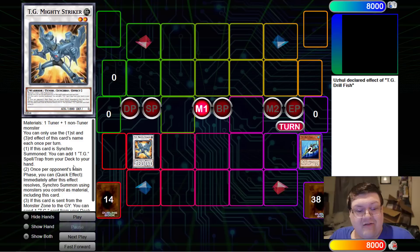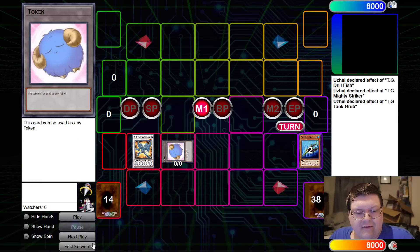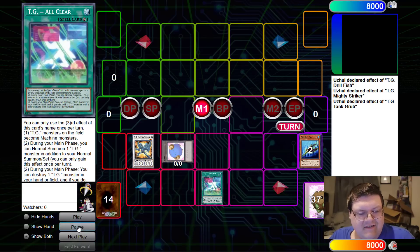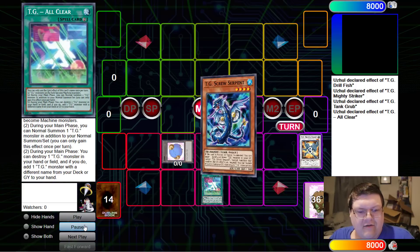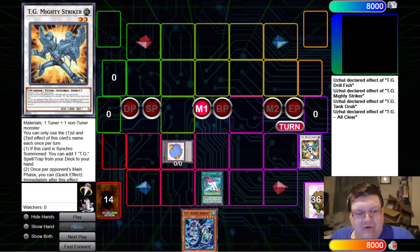This card is actually absurd. On synchro summon, we get to add a TG spell or trap from our deck to our hand. We'll trigger the effect, get our free token, and we're going to go ahead and grab All Clear here, which is going to be where the fun stuff starts to begin. So we'll go ahead and do our beautiful action here of blowing up Mighty Striker and searching for the Serpent.